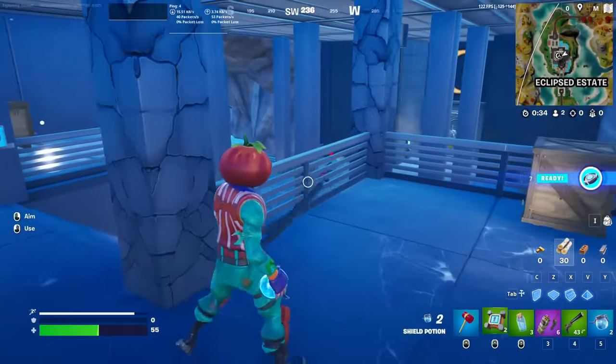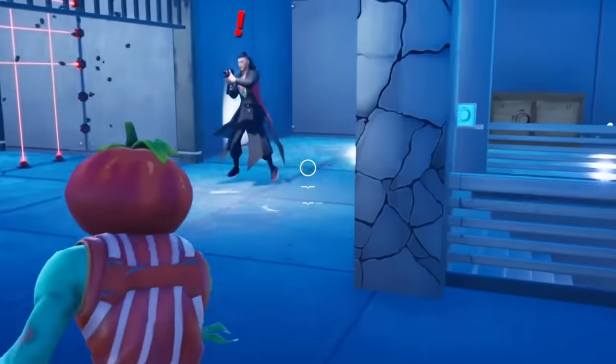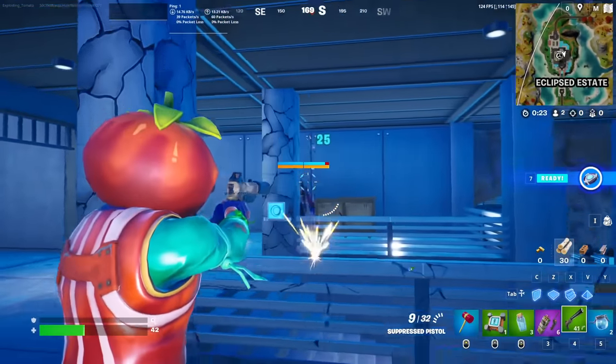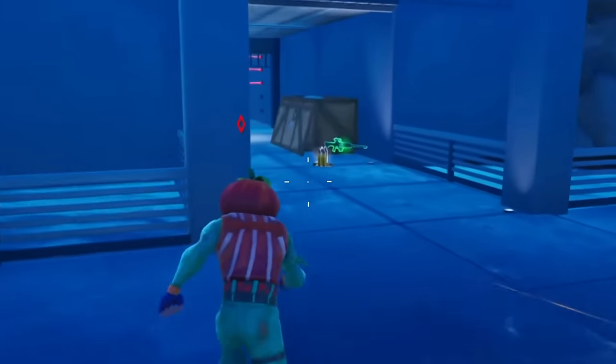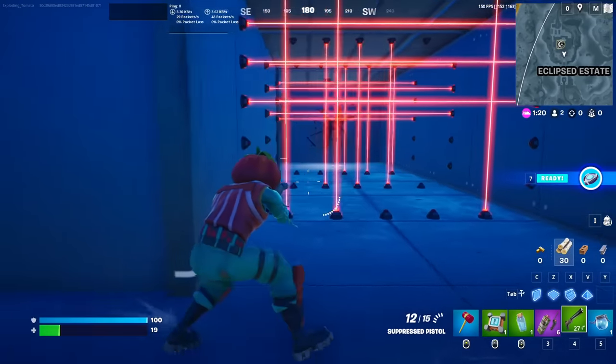There's a boss down here. I'm gonna die to it for sure. It's him! Is that Kato Thorne? How do you go through this without dying? There are three new POIs: Eclipse Estate, Sanguine Sweets, and Relentless Retreat. I'm gonna show off all of them really quick.